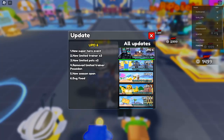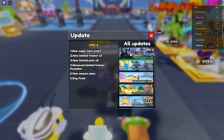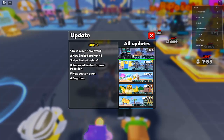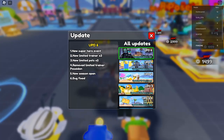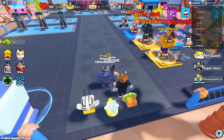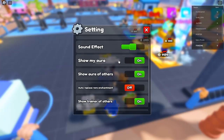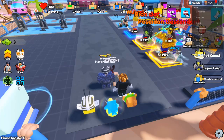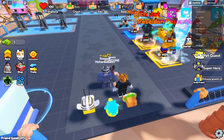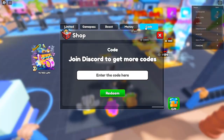Jim's Star Simulator: Noob to Pro. A complete beginner's guide and codes. Welcome to Jim's Star Simulator, where your dream physique awaits. This immersive Roblox game challenges players to build their strength and flexibility while engaging in exciting competitions. With an intuitive rank system and various features, Jim's Star Simulator ensures every player can achieve their fitness goals. Whether you're a noob or aiming to become a pro, let's dive in.